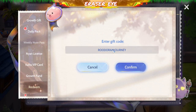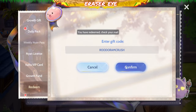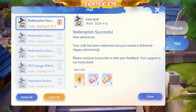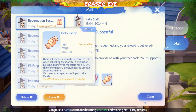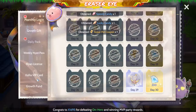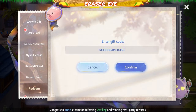Ang next code natin ay ROO Doram Crush. Ano bang meron sa ROO Doram Crush? Meron kang Super Pet Coupon, meron kang Speedy Candy, at meron kang Lucky Candy. Very nice. So copyin nyo na yan — that's our third code for the day.